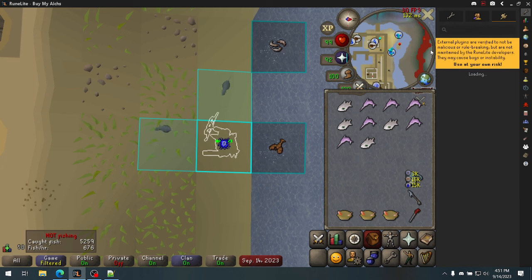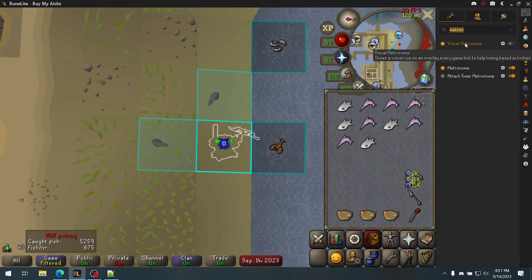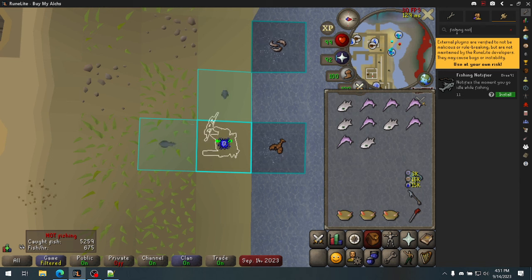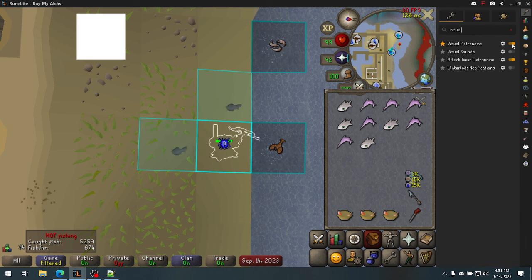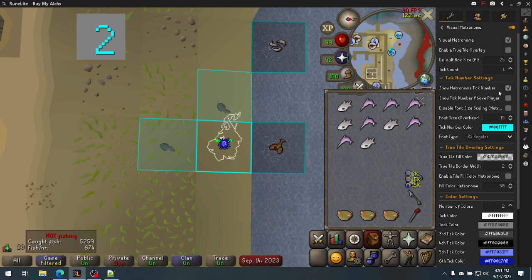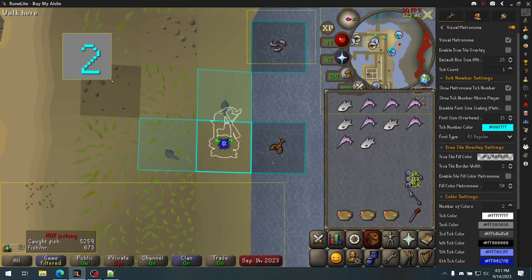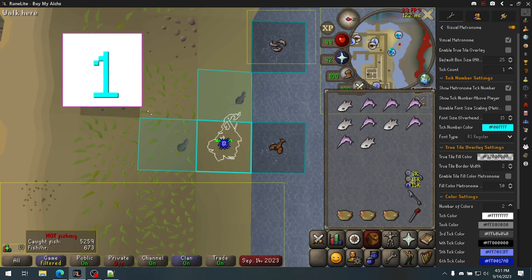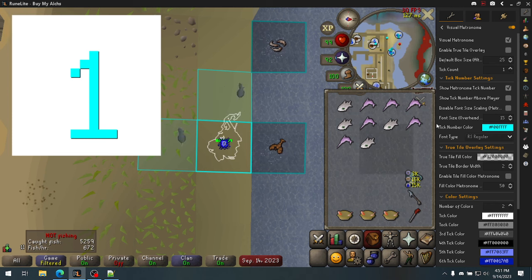The second plugin you want is from the Plugin Hub: Visual Metronome. Go into its settings, turn it on, and enable 'Show Metronome Tick Number' — you'll see a tick counter on screen. To put it in a better spot, hold Alt and drag it where you want. You can also hold Alt, find the bottom corner, and make it really large so you can see it in your peripheral vision. There's a reason for that which I'll explain in a bit.